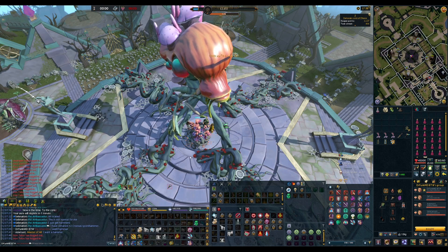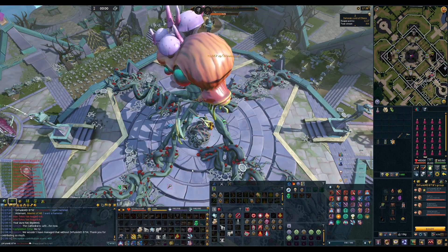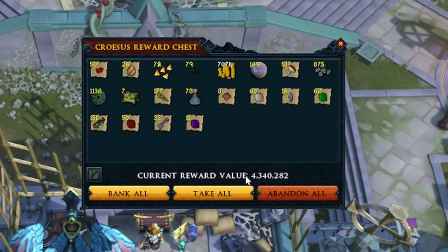Final kill of the hour - can we get the hammer? This guy got both top and bottoms. Nope. That guy's chest is like 1.3 mil. Meanwhile I get 400. Feels bad. I didn't even get a page.